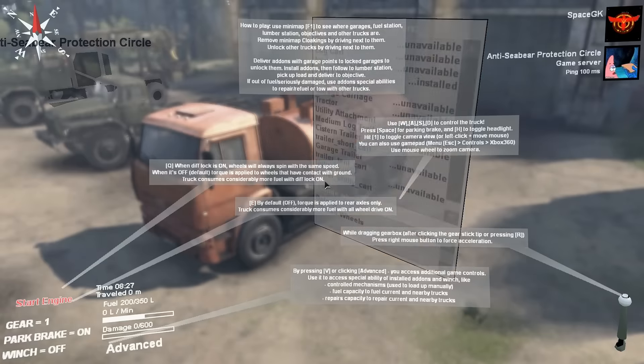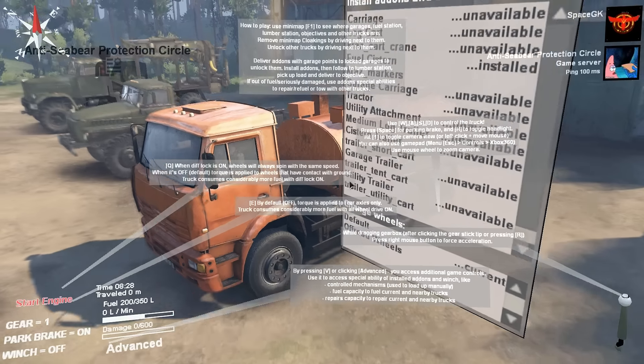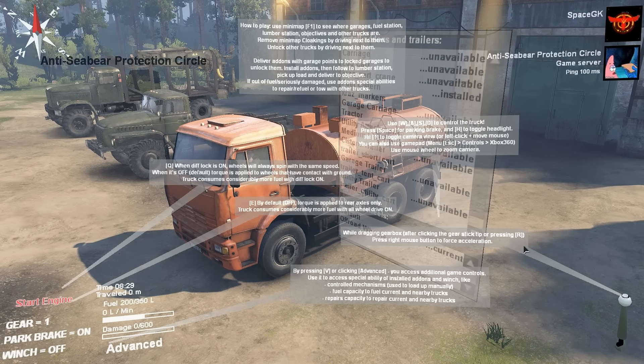So there is — if you hit escape and go to help, it tells you how to do everything. I'm just looking at our map. There's a bunch of cloaking, and there's a Type B130 over here somewhere.